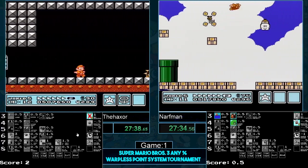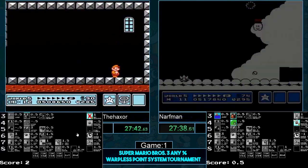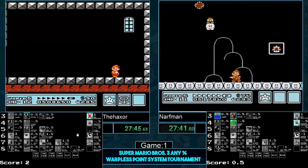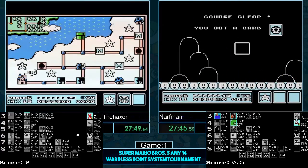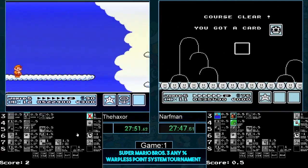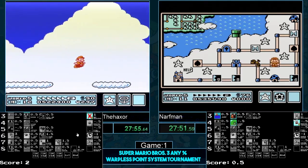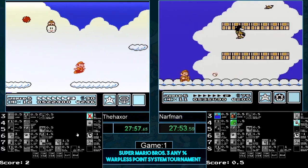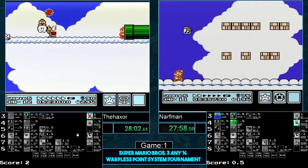Narfman is not too far behind — looking pretty good. However the music box is stuck, he's going to have to get him out. That will be good for him. Is he going to go for jesus clip? He's going to fight the hammer brother just to scare him. If there was sub-pixel manipulation, you'd be able to use this hammer brother battle to help you.